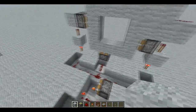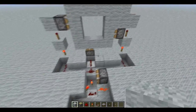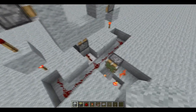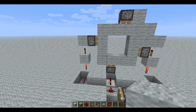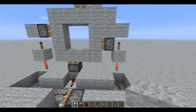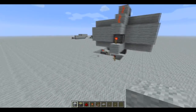Also I have included the world save in the video description if you want to see how to build it. If you want to build this hidden, you just build everything two blocks lower so that this layer here is in the ground, and you'll get something like...